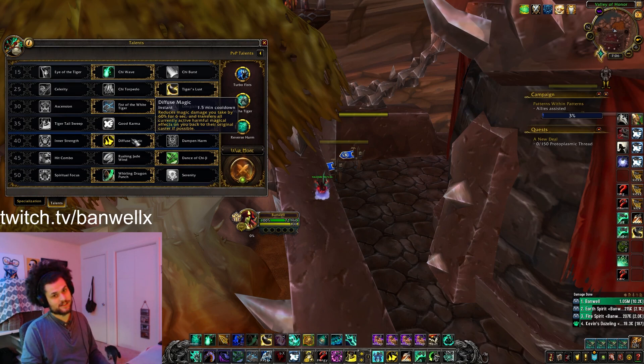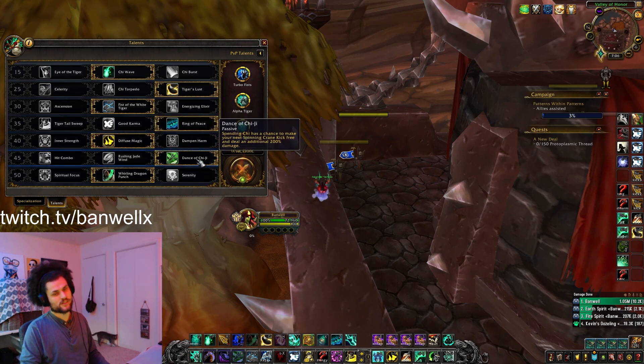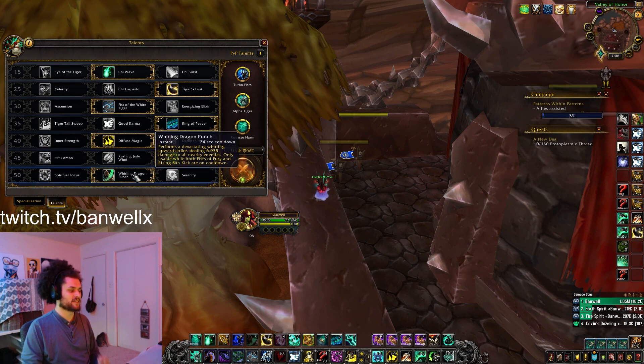Diffuse Magic can't really be replaced this season with how popular priests are. Plus, with the Resonator Trinkets, you pretty much always need to have Diffuse Magic. Dance of Chi-Ji is what Windwalkers are known for in Shadowlands — that's our big spin proc, our massive one-shot that you've probably seen.